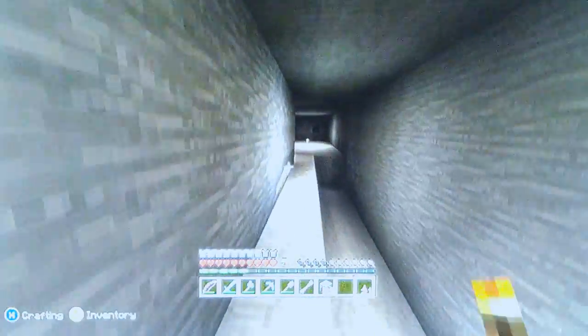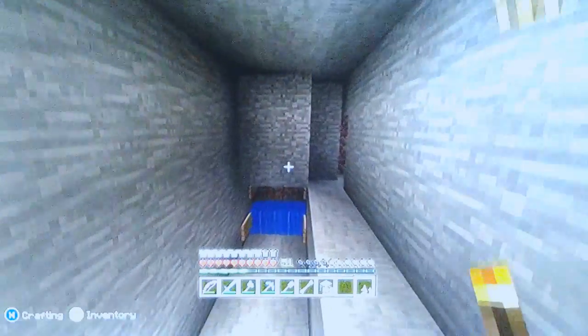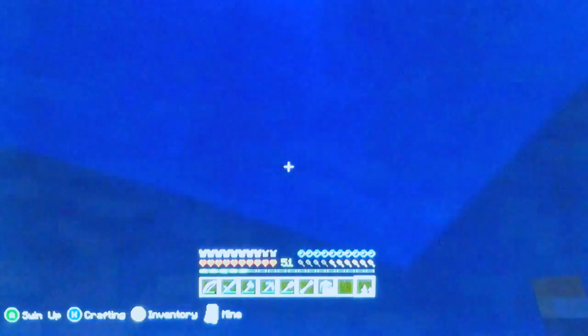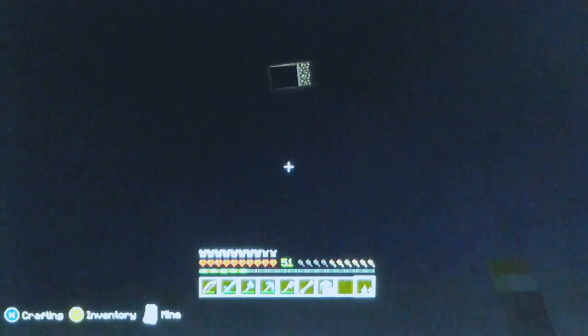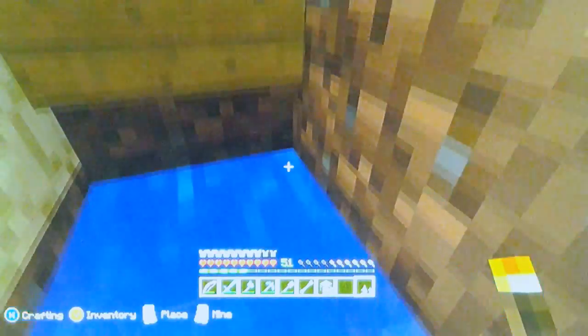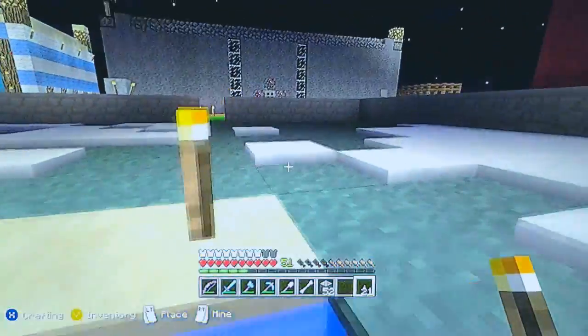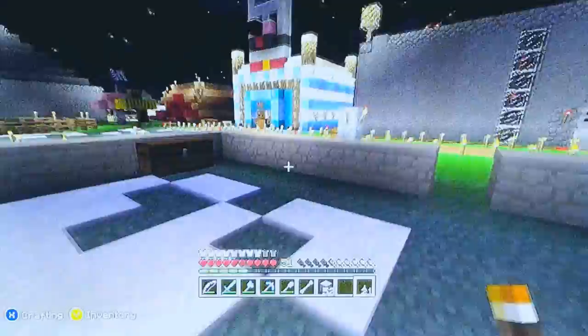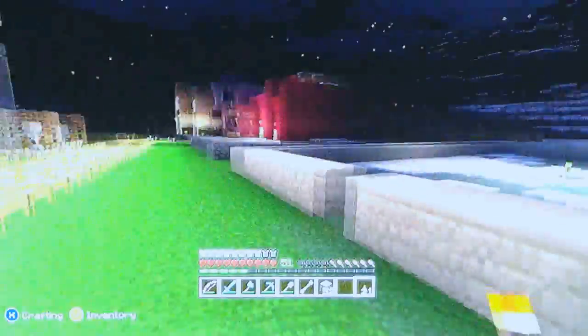I can just hear a zombie but I'm not going to bother with it, it's just distracting me — it's probably next door. This elevator is quite good and I'm kind of proud of it. My other water elevator is in my hotel, and that's slower because it's four blocks wide. But yeah, this is the beginning of my mob trap.